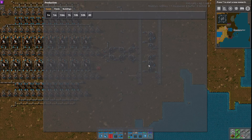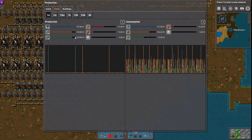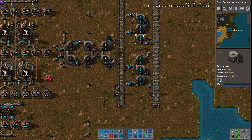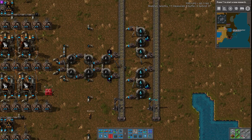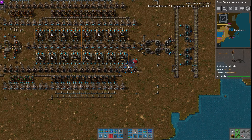We calculated it out to about a minute or so between trains, which isn't too hard. Because this setup uses 1-2-1 trains for both oil and water, and 1-2-1 will carry enough water to supply it for about a minute — which is about 140,000 water a minute.